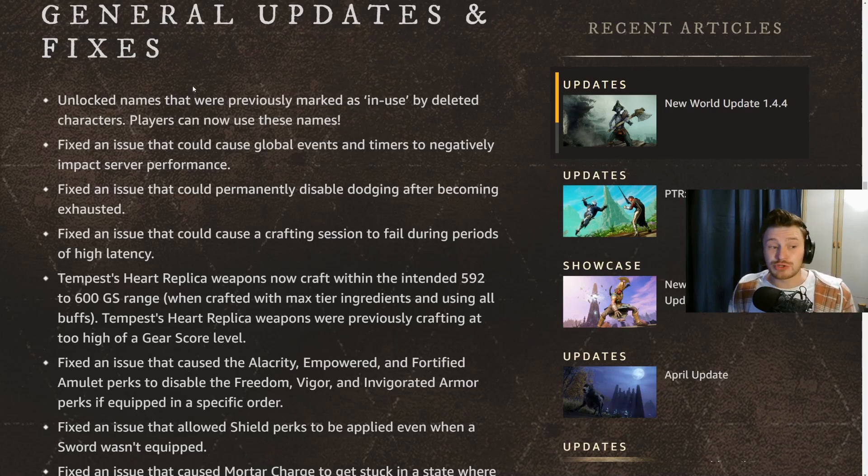They've also fixed an issue that could permanently disable dodging after becoming exhausted. This was quite annoying particularly in PvP and sometimes in mutations when it was bugging out at zero stamina. Some people were memeing that if you hit zero stamina you're doing it wrong, but of course it was a bug and that has now been fixed.